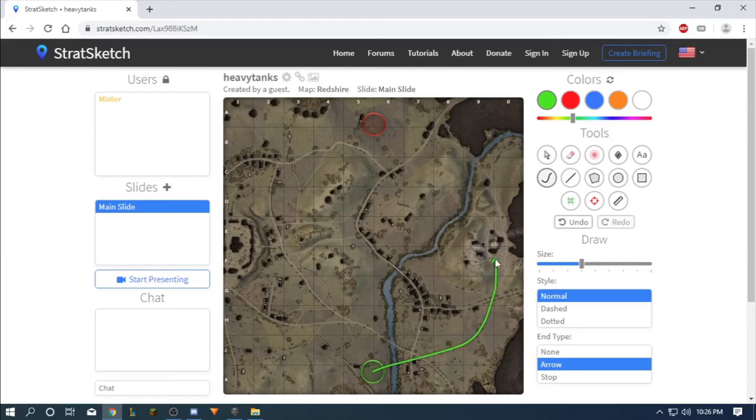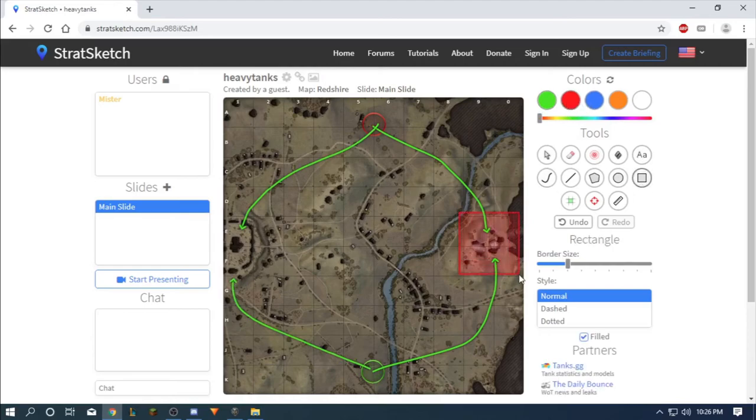On this map, heavy tanks usually fight here and some of them fight here — and that's about it. This is the fighting zone for heavies.